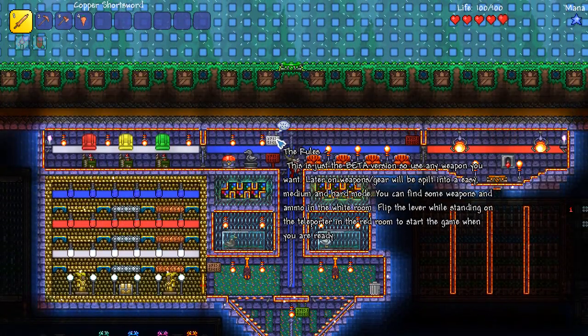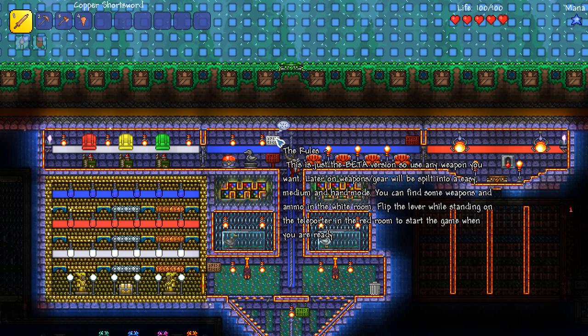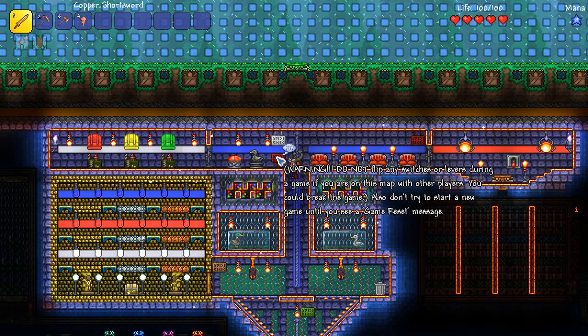So the rules: this is just a beta version so use any weapon you want. Later on, weapons and gear will be split into easy, medium, or hard mode. You can find some weapons and ammo in the white room. Flip the lever while standing on the teleporter in the red room to start the game when you are ready. Warning: do not flip any of the switches or levers during a game if you are on this map with other players — you can break the game.